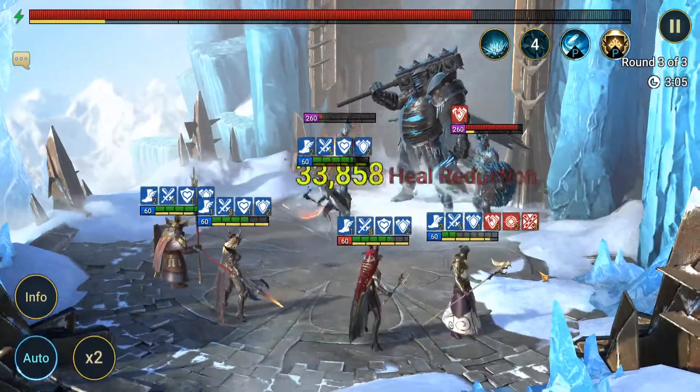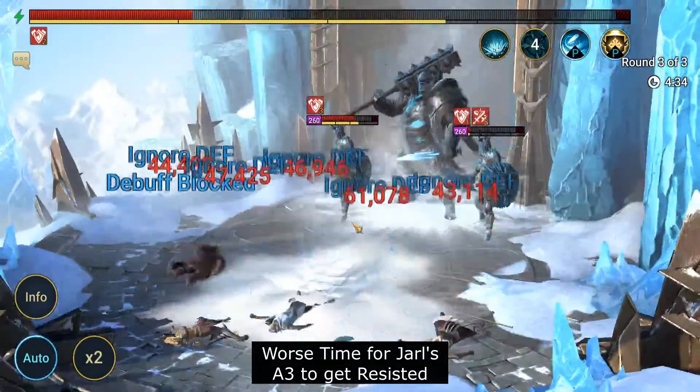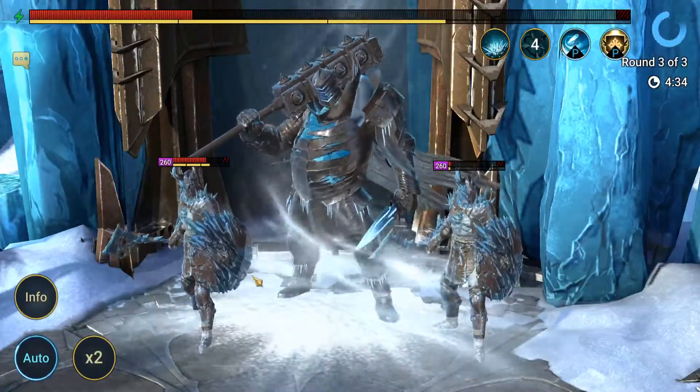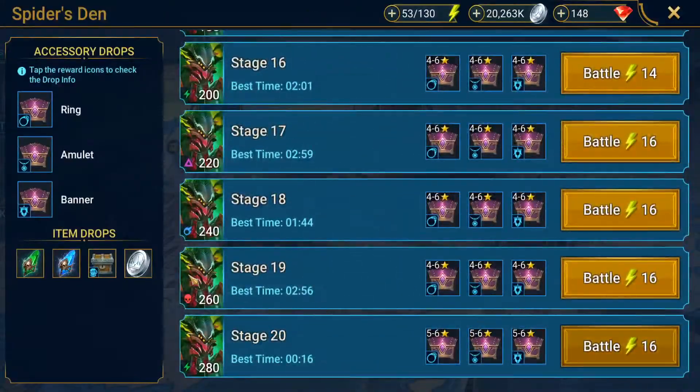We're going to skip to the end of the boss and see how well he did. They all had Defense Down — I slowed my Doom Priest up for that nightmare run. This is what happens when your Doom Priest is only going 170 speed and they do not cleanse the Defense Down that the enemy puts up. Tayrel was the biggest damage dealer at 2.5 million — it was a defeat, but strictly because we weren't doing enough damage.